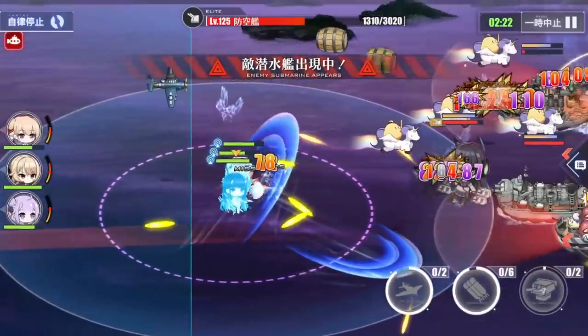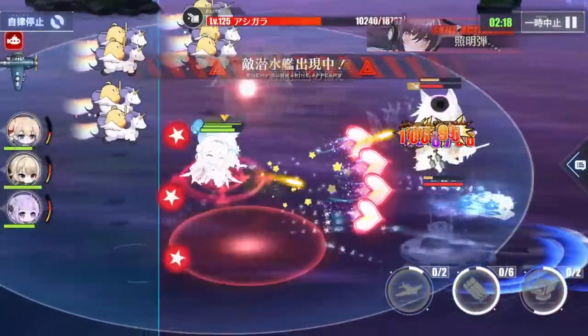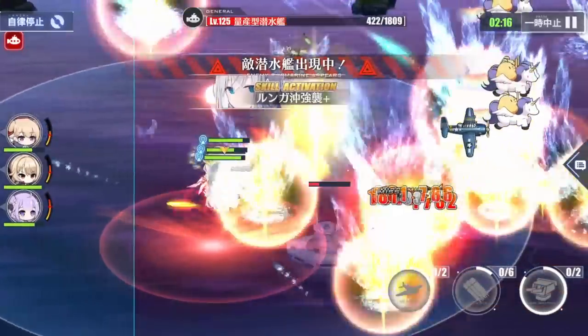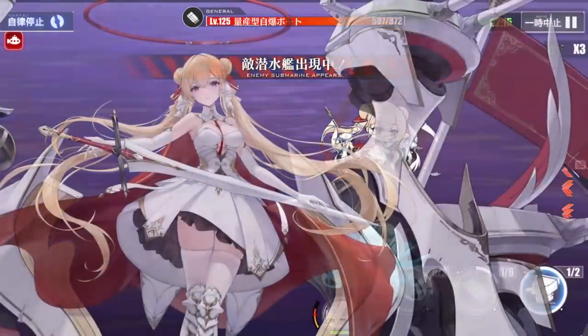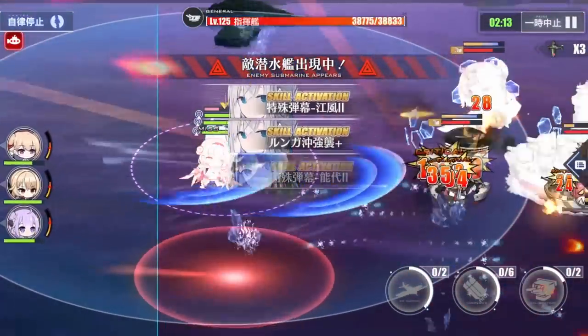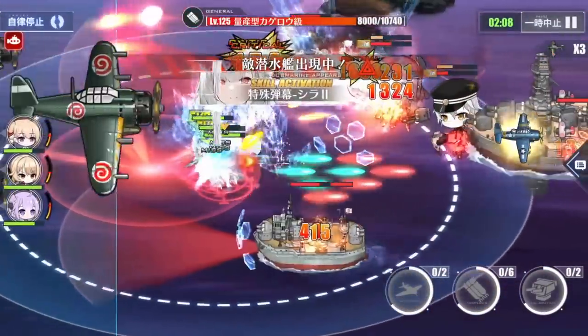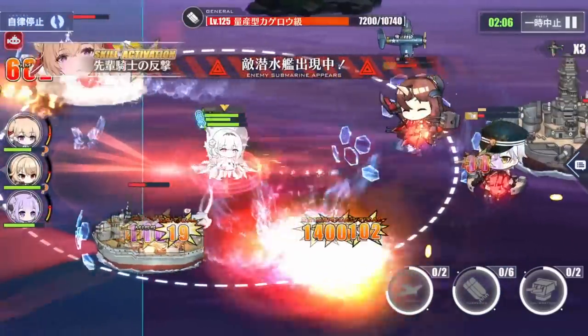And that's pretty much the idea for the mob fleet. To summarize: Nelson is there as a 100% AoE barrager, Unicorn for sustain, Royal Oak to increase main fleet survivability, Noshiro to tank and increase vanguard damage, Kawakaze for damage and anti-submarine warfare, and Scylla for more damage.